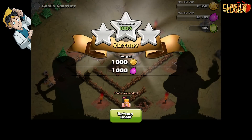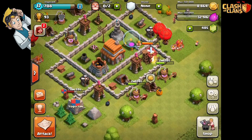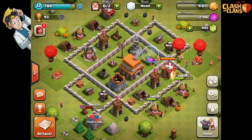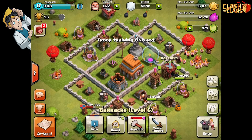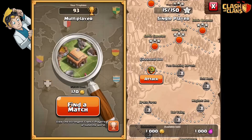Perfect! A thousand of each - that's not bad is it? Not bad at all. How much are these regular guys anyway? 25 each - that's pretty cheap, isn't it? Let's just finish that training with some coins. There we go, troop training finished. Should we attack another player? Let's do it - find a match.